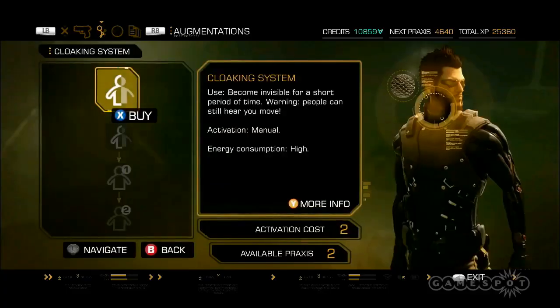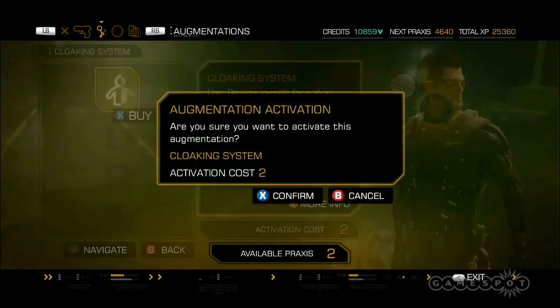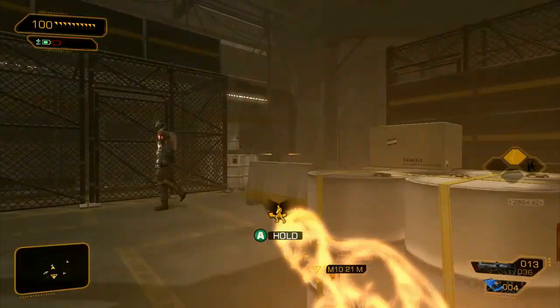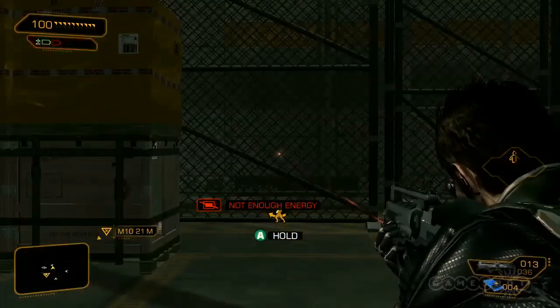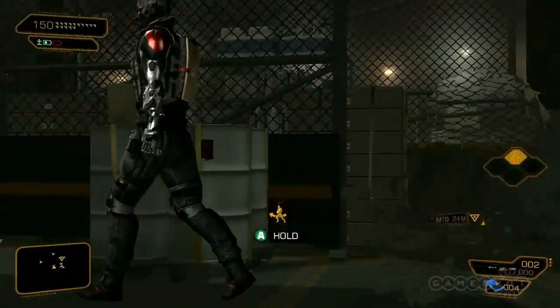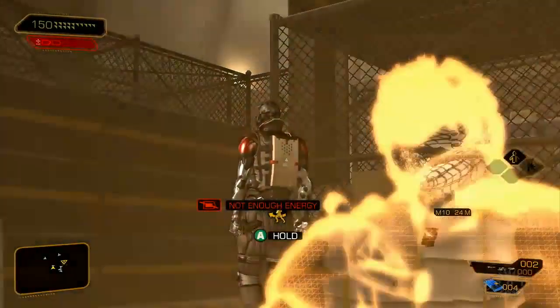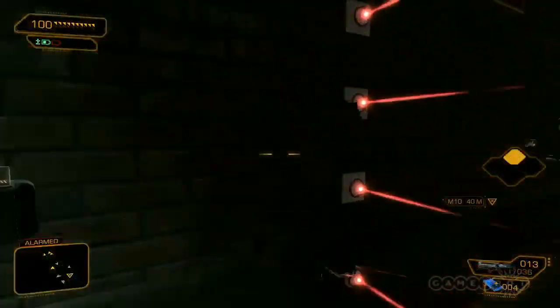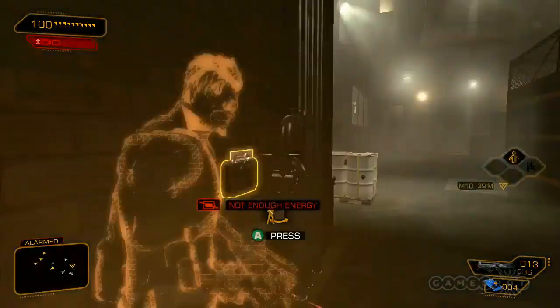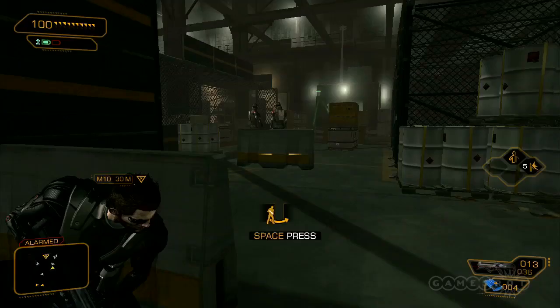If you enjoy stealthing it up in Deus Ex, then the Glass Shield Cloaking System is likely your best friend. When activated, this augmentation bends the light around the augmentee instead of letting it hit and be reflected. No reflected light equals invisibility — hiding Adam from guards and cameras while also letting him slip through laser security systems unnoticed.